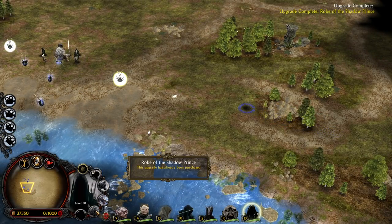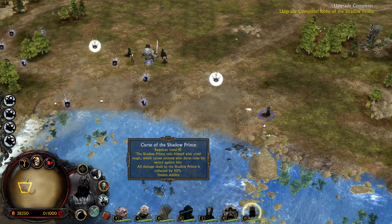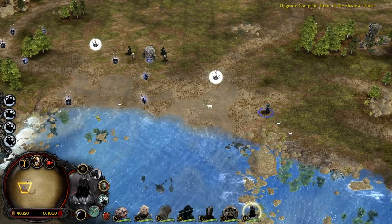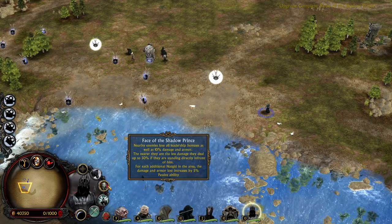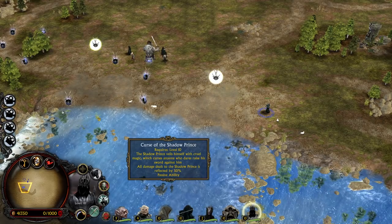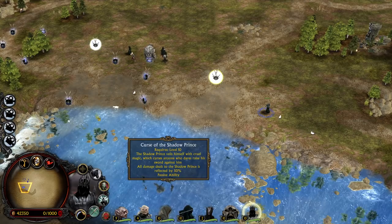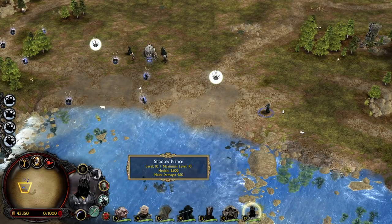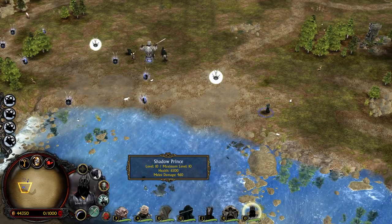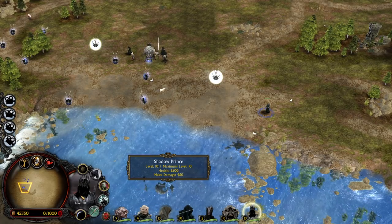The Shadow Prince is revealed now. Imagine how much content is inside one single hero — you have different Palantir pictures, multiple abilities that don't even fit into one Palantir, that's why you can switch over. You can turn them into multiple different things, which resets their abilities. Now we have Curse of the Shadow Prince: the Shadow Prince reveals cruel magic which curses anyone who dares raise a sword against him. All damage dealt to the Shadow Prince is reflected by 50% — so it's like a thorns damage. Whenever he gets attacked, 50% of the damage goes back to the attacker. With 6,500 HP he's quite tanky. In a multiplayer game, if you tried to shoot him with archers, he wouldn't die but your archers would. These mods are not made for multiplayer balance — they are made for entertainment and single-player experience.